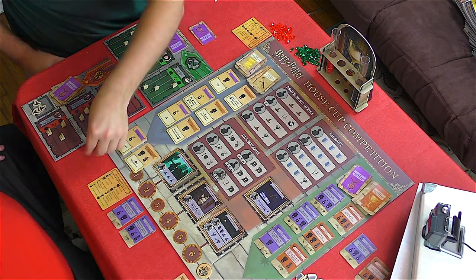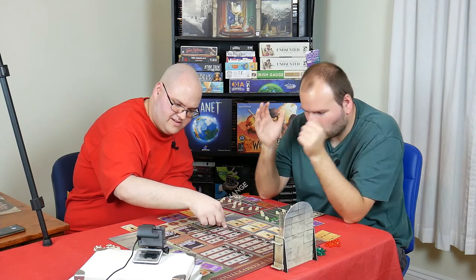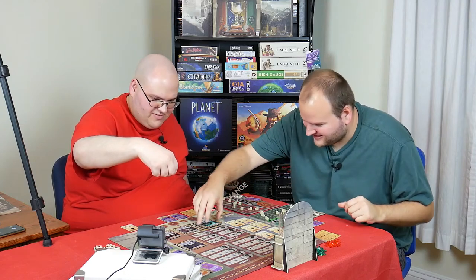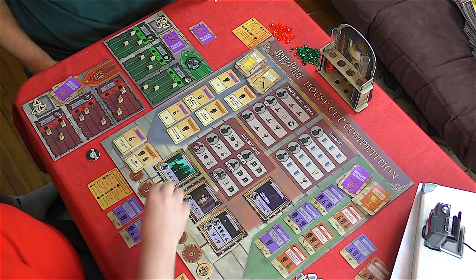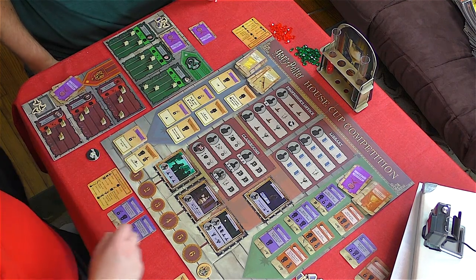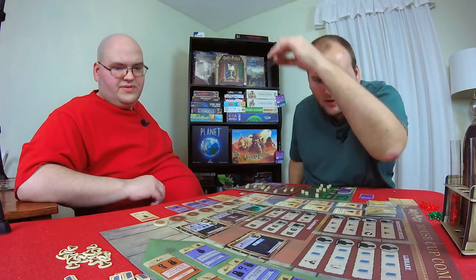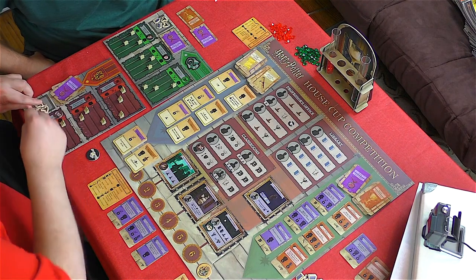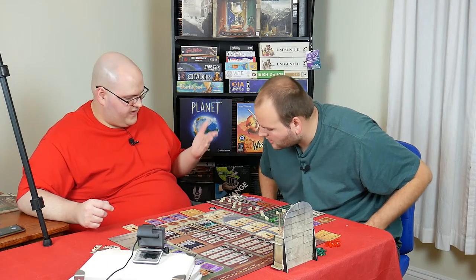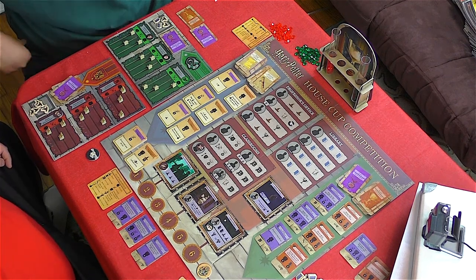That's the end of round six's lesson phase — we move to the final round. Harry goes to Dark Arts to level up. Then Hermione collects three magic. She also completes a lesson — it gives one knowledge per level of your highest Dark Arts character. I get seven knowledge tokens. Then I can place here to take a different space.